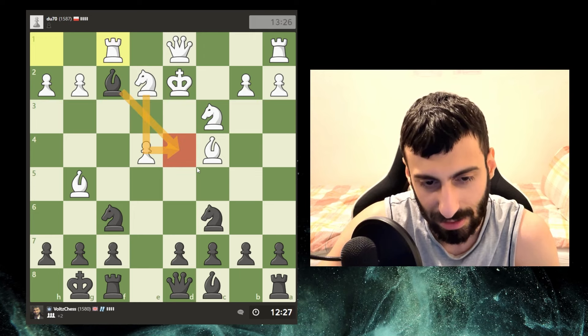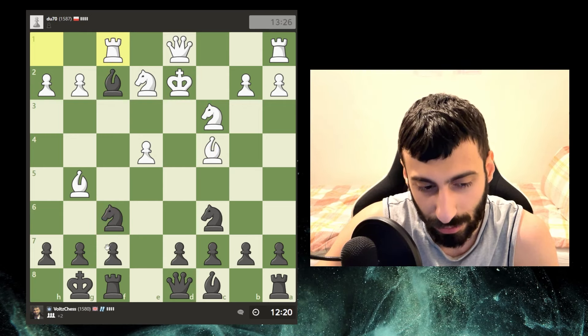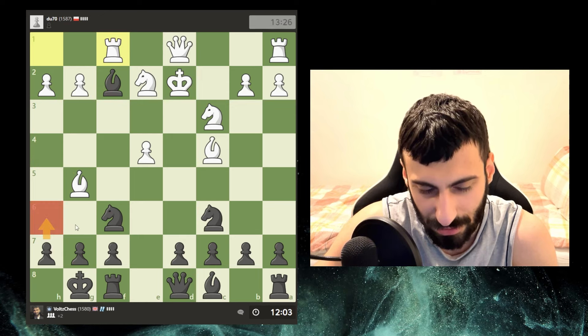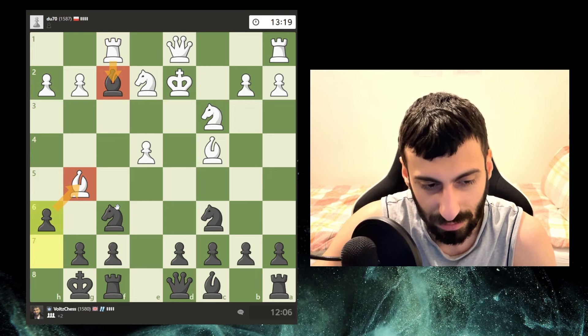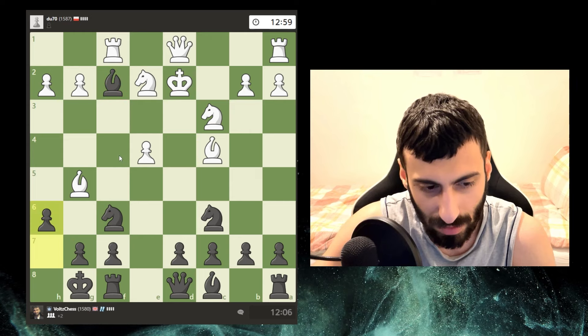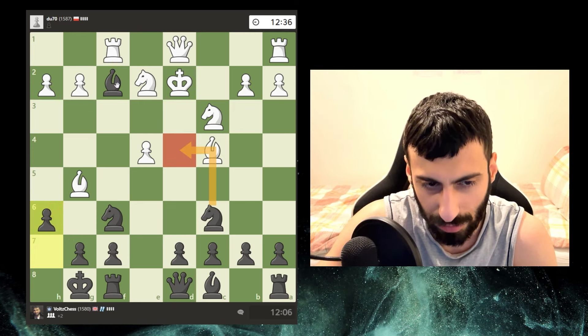The move that stands out is the one I wanted to play earlier - take, take. Now there's a double attack here, so potentially my pawns are going to be doubled. I am up two pawns but my king safety is going to be a bit at risk. Or do we play this - take, take - this can't go here because I just take that. Maybe I should just play this to unpin. If he takes we just take and we're cool.